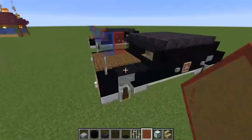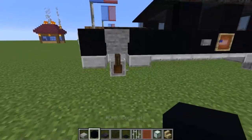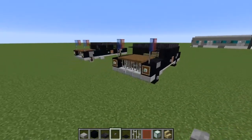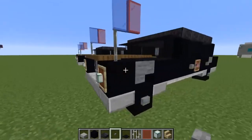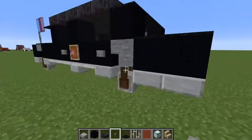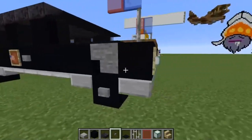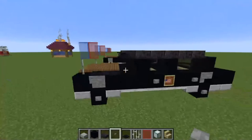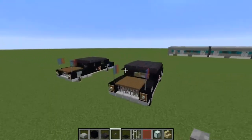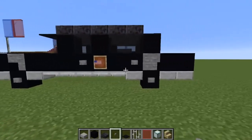Now this is what it looks like obviously with the grindstone. So let's go ahead and change that. This is what it would look like having black wool or concrete instead of the grindstone. I think it looks good either way — I like the grindstone as a wheel, but I think the standard black concrete with a button looks great too. And there you have it — one sweet Presidential vehicle to have in your Minecraft world.